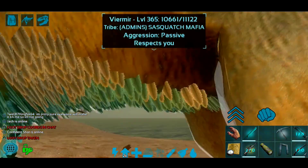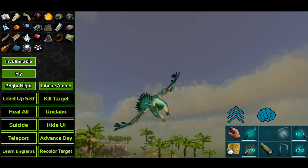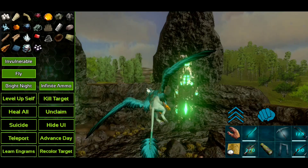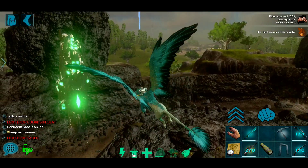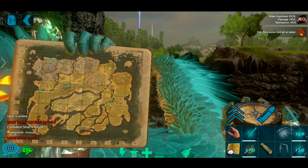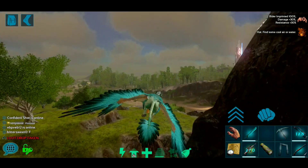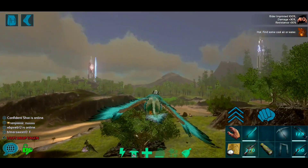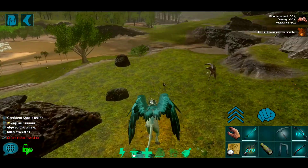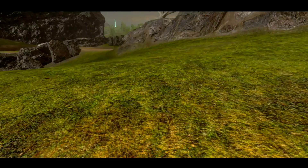All right, loot drop has been taken — let's go to our next location. I'll hit teleport and see where it takes us. All right, we're at the Green Obelisk — that's a little bit more towards the center. I could do one by Green Obelisk, why not? I'm trying not to let the massive tribes just steal these super quick, because that's usually what happens — I'd like the smaller tribes to get some.